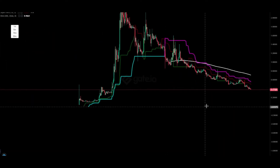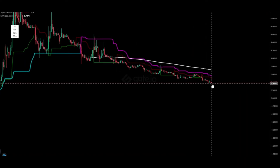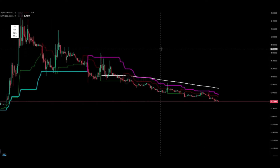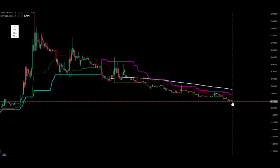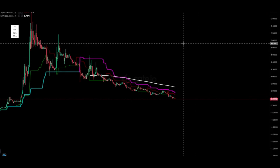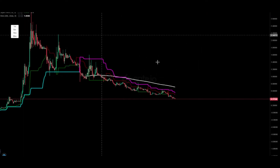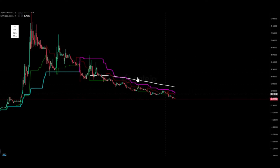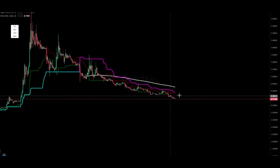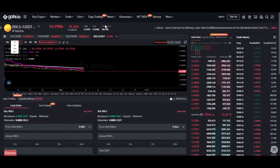Right now we're at 37 cents. I believe this coin will still have more value once the game is launched. This is the governance token of Rebel Bots and there's not that much engagement yet for the token. It's also not yet listed on an exchange like Binance, but I hope that happens. We believe this coin will go up once the game is live and there's more hype around it. For now, we're still in a long-term and short-term downtrend, below the 200 EMA, which means we might still go down from here.